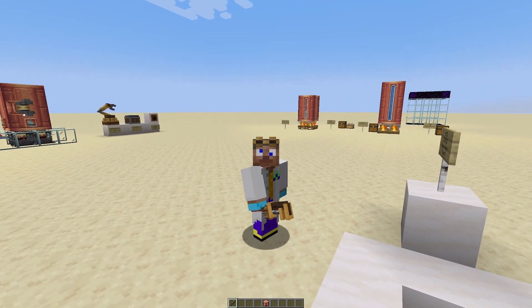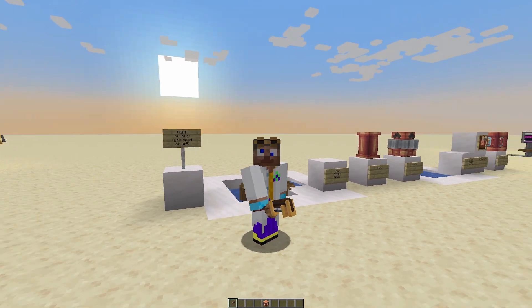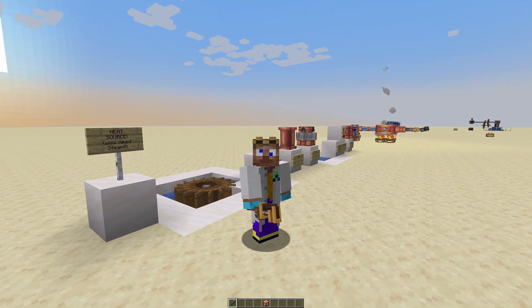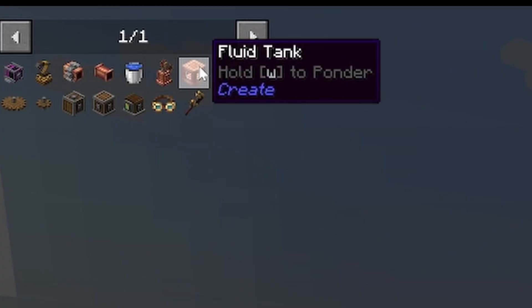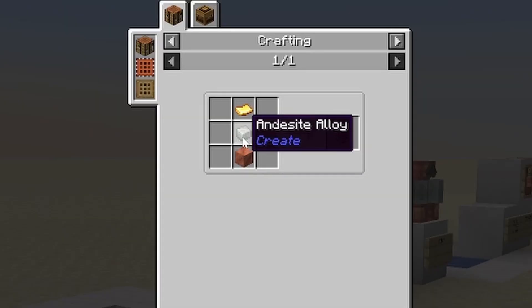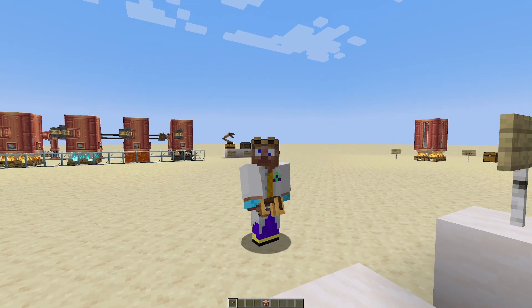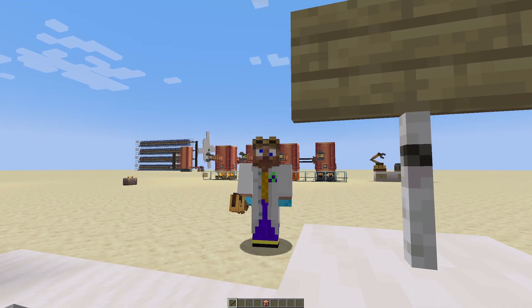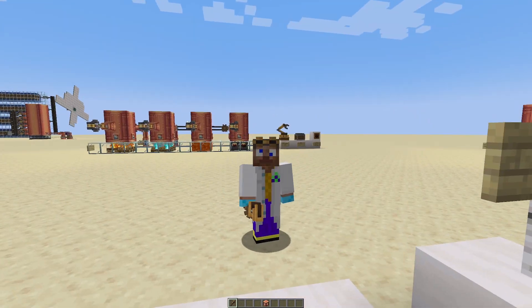The crafting recipes for these can change from mod pack to mod pack, so I'm not going to go through in detail how to craft these items. You can use JEI or REI to look up recipes. In this pack the fluid tank is two copper sheets and a barrel, the steam engine is a copper block, an andesite alloy and a gold sheet. What I am going to show you is how to put it all together and see what maximum efficiencies you can gain.